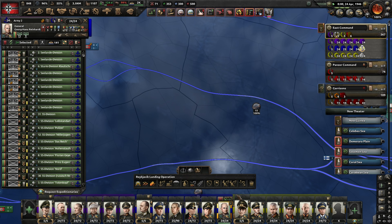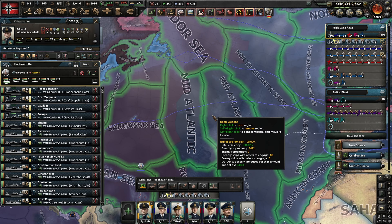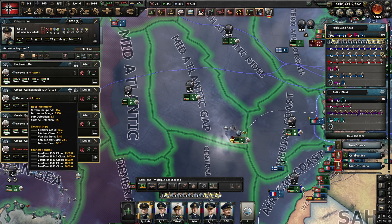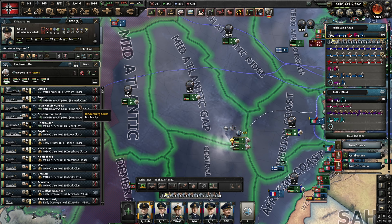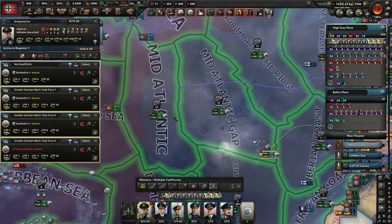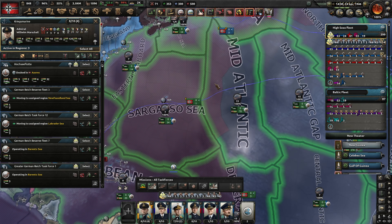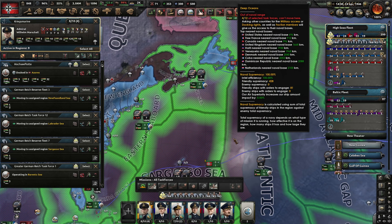I wonder how we're doing for the preparations here. It does look like they are all prepared, so let's launch these. What we also want to do, probably, is — we've based you back at the Azores. But I was thinking, let's split this task force up into four — there's one carrier and a battle cruiser each, except this one that has three battleships instead. We'll use these as naval invasion support. They don't have any regions set to operate in, of course, so we're going to need them over in these areas, and maybe down there and up here as well.